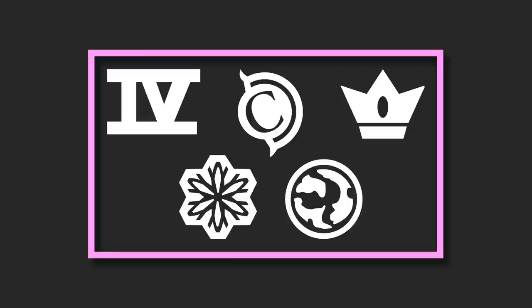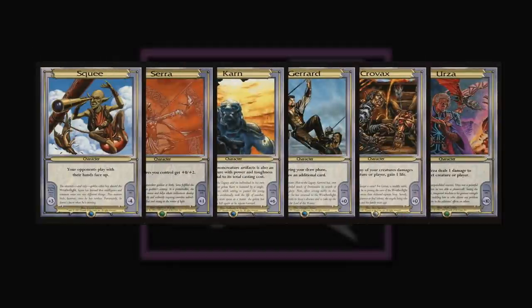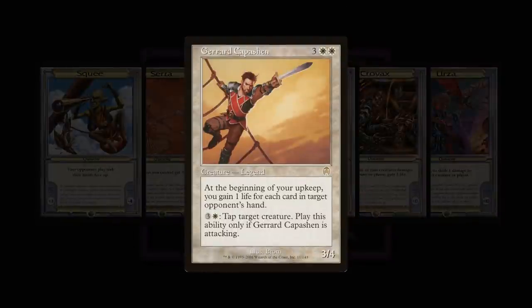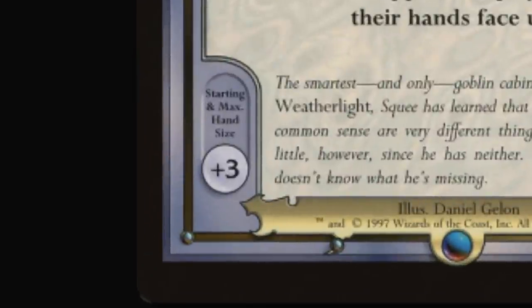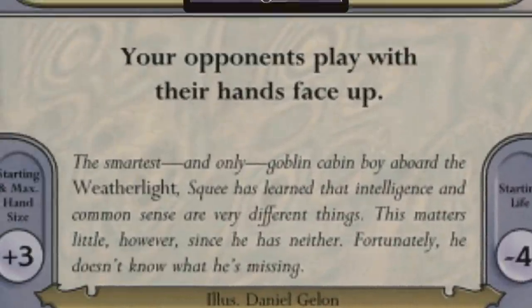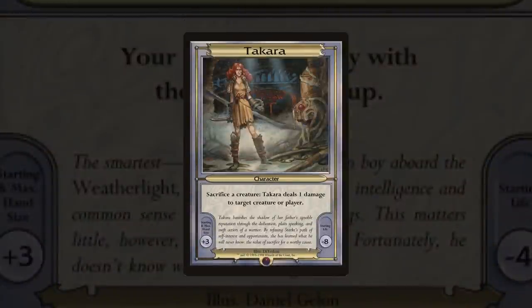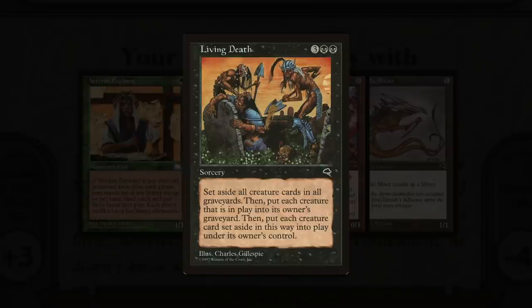Rounding out the action, Mystery Constructed was just Standard minus Fifth Edition and plus the Vanguard cards. These oversized cards depicted classic characters from Magic's lore. They live in the command zone, but they aren't cards, so you can't cast them. What they do accomplish is modify your starting and maximum hand size as well as your life total, and they each come with some sort of ability. For example, with Takara, you could hypothetically play a bunch of cheap creatures, sacrifice them all to Takara's ability, cast Living Death to get them back, and then do it again. The reason I say hypothetically is that we don't have any decklists from this tournament, which is going to be a recurring theme.